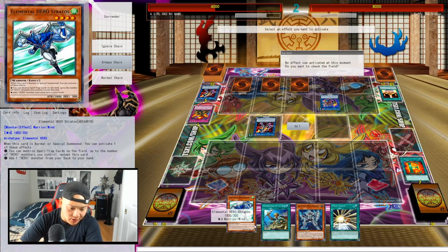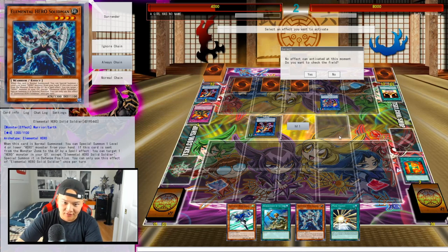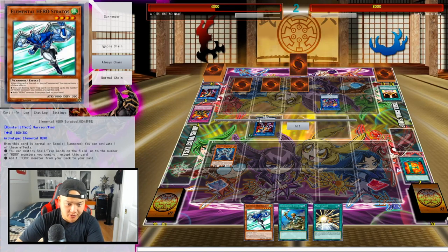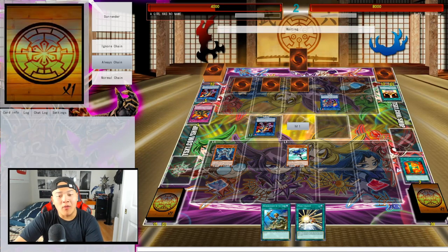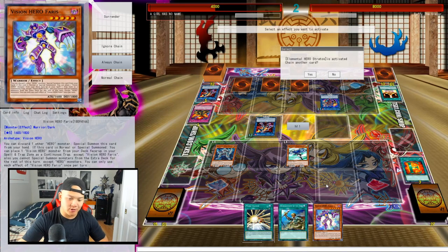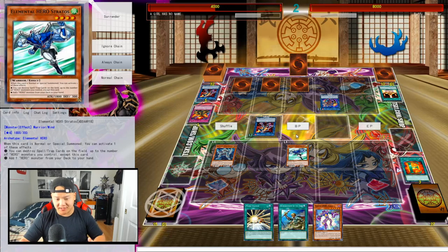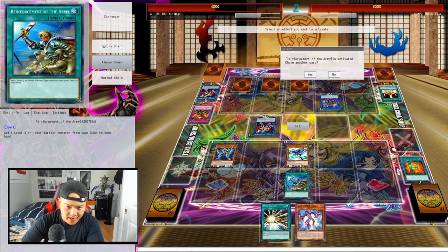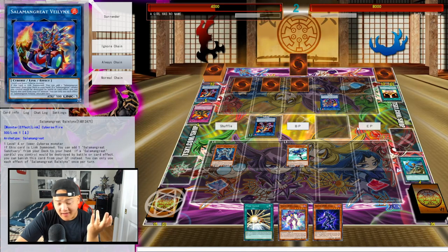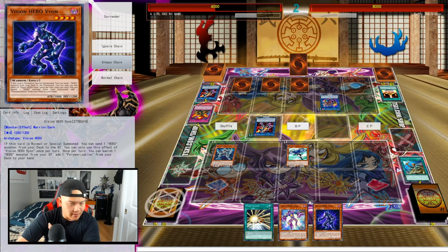Stratos and Solid Soldier with any Hero Monster in your hand is a 10,000 damage board with the new Vision Hero stuff. So I'm going to Normal Summon Solid Soldier, activate Solid Soldier's ability to Special Summon Elemental Hero Stratos from my hand. Activate Stratos' ability to add a Hero Monster from my deck to my hand — the Hero Monster I'm adding is Vision Hero Ferris. This card is one of the best starter cards in the entire deck. We also have Reinforcements of the Army, so let's add Vion directly from the deck to hand.